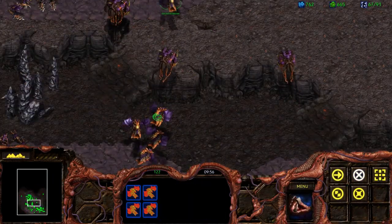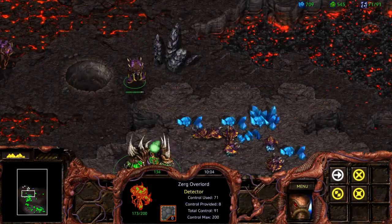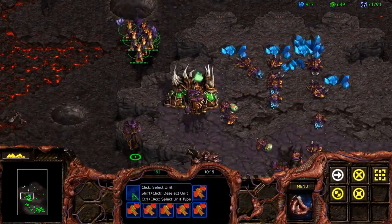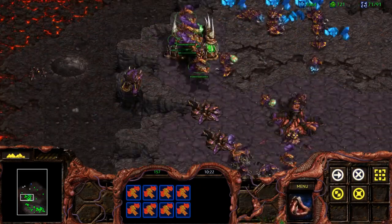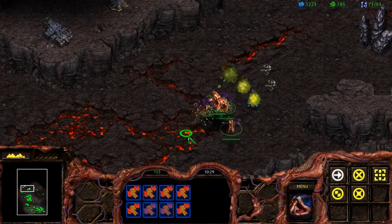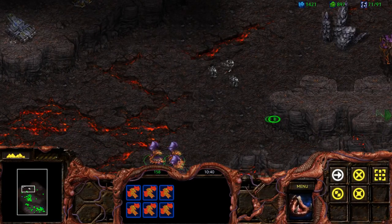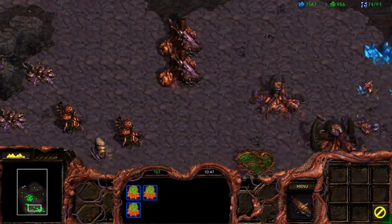We have a decent group of Mutalisks. For good measure, let's make sure that we have 12 Mutalisks. What I did is I held Shift and then clicked on those that were damaged to get them out of the group — now they can heal while we just go and continue doing a lot of damage. We have done quite a bit of damage to them and lost none of our Mutalisks. We are now preparing for a full-scale assault, just getting our Hydralisks and everything ready.